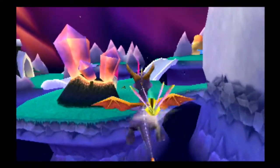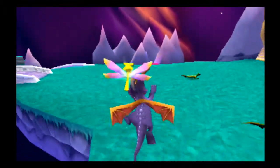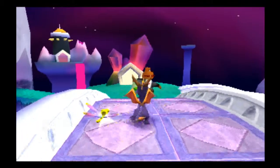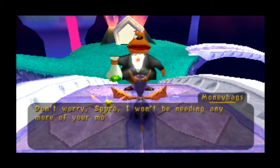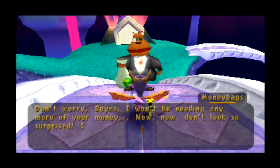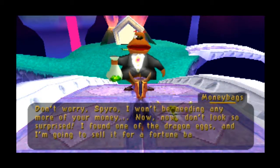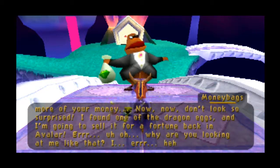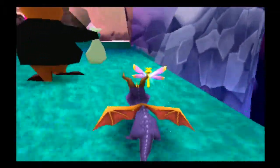Hmm, sounds intriguing. So we'll have to go over here — look who is here, it's the Fat Bear himself. And this coming up has got to be probably the best moment ever, one of the best moments in this entire game. Behold the gloriousness that is about to ensue. Don't worry Spyro, I won't be needing any more of your money. Now don't look so surprised — I found one of the dragon eggs and I'm going to sell it for a fortune back in Avalar. Uh-oh. Why are you looking at me like that? I've got to be going now — toodles! Yeah, remember that your day is coming, Moneybags? Well, that day has come, baby!